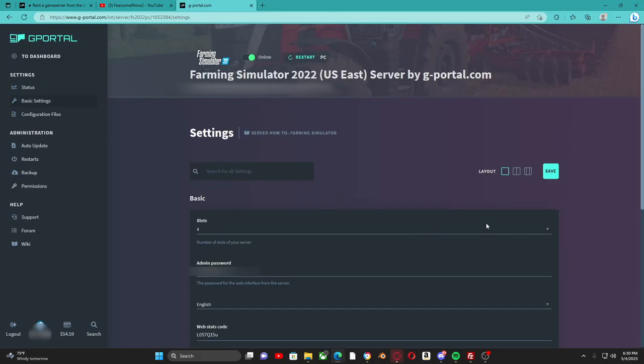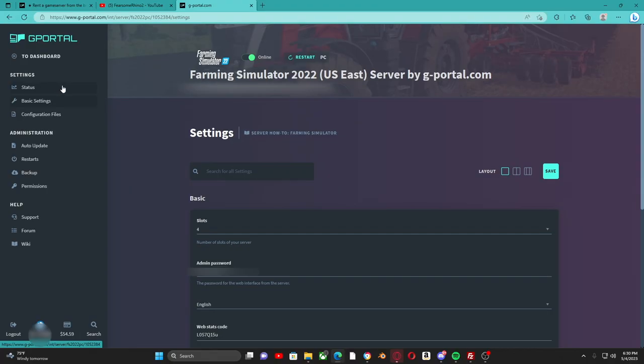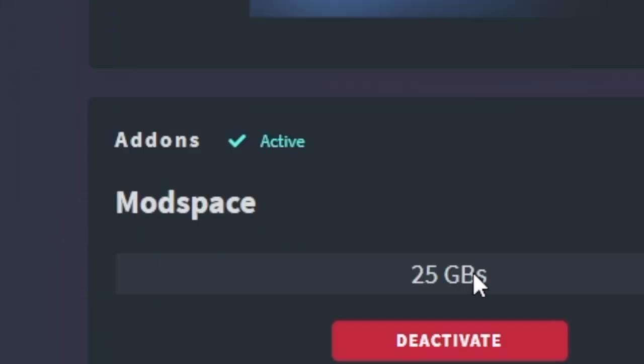The first thing you need to do is go to 'Basic Settings' and make sure you're using all the slots you've paid for — which currently I am, all four slots. If you paid for 16, make sure you're using all 16. It shouldn't be an issue, but it doesn't hurt to check. This information right here will come in importance later.